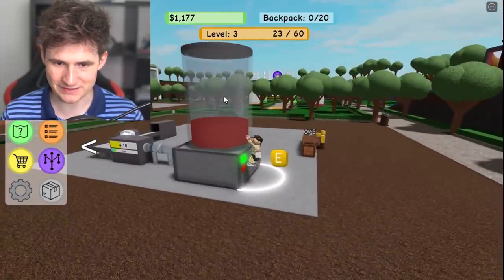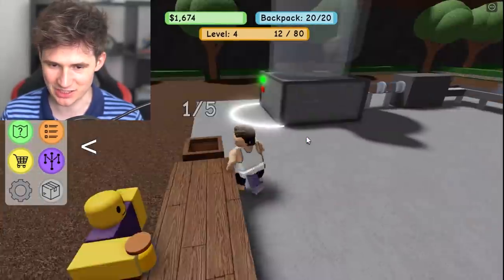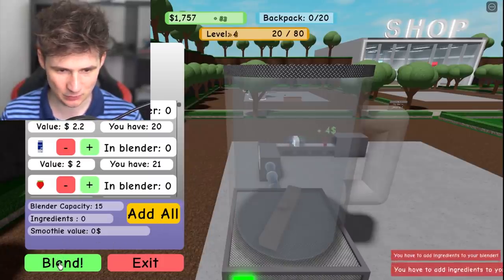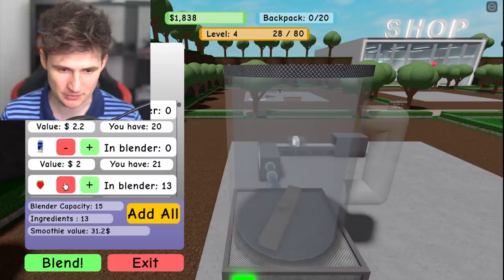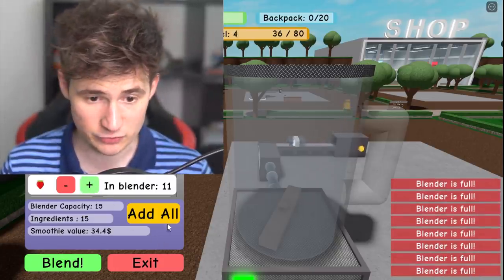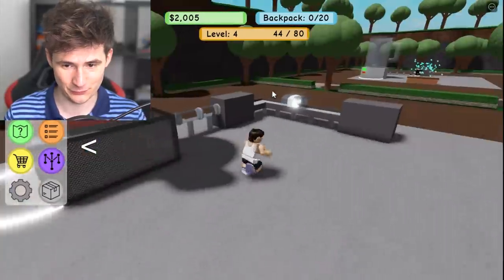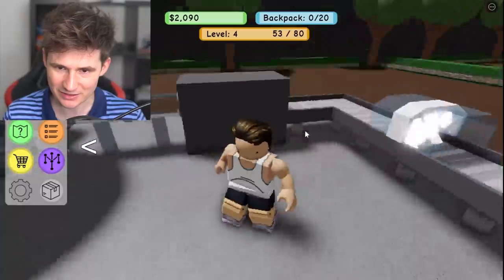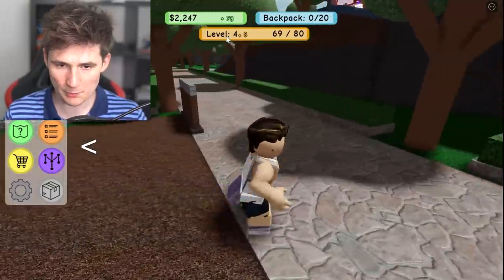We can actually make more conveyor belts to make it more effective. There's a smoothie here — he bought it, good job buddy! This time we're gonna combine ingredients ourselves — we're gonna add in some strawberries and then some milk. Look at that, it looks good and it's pretty full. We can stack up these upgraders — they are adding money! We are almost level five.